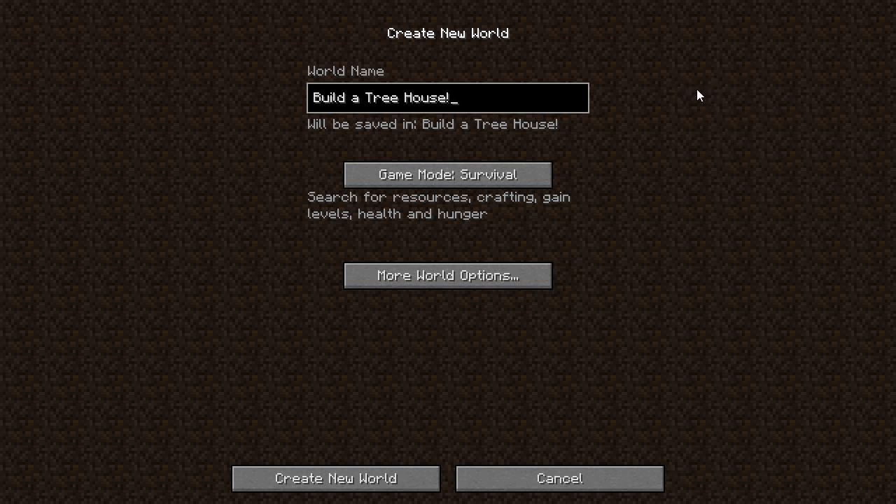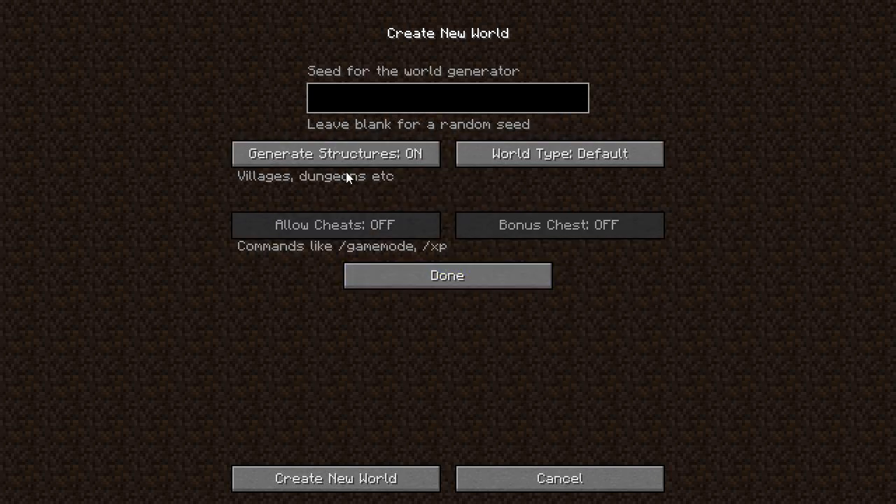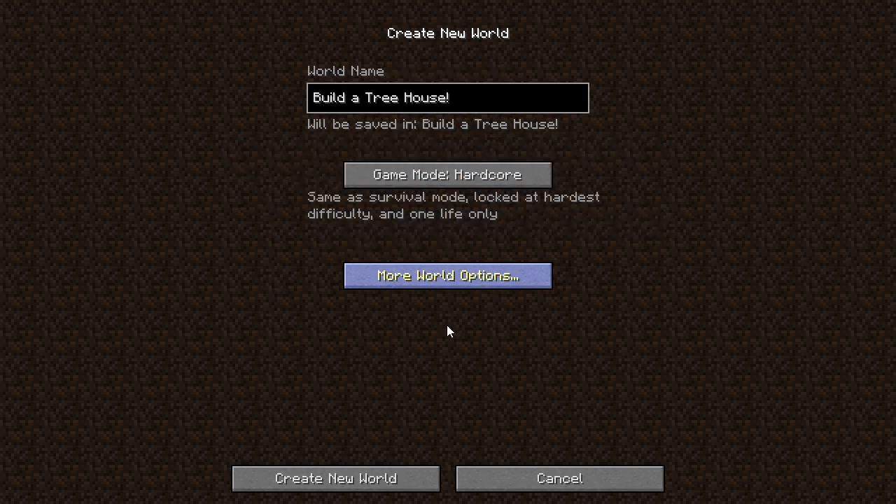Let's go ahead and make the build a treehouse world. I'm going to name it whatever you want, of course — I'm calling mine 'Build a Treehouse.' And we're going to change that to hardcore. We're going to go to more world options. Generate structures are on, large biomes, and the seed is 2552. There we go, we're done. We can create the new world. As soon as this builds terrain and loads, we will find out what the place looks like.